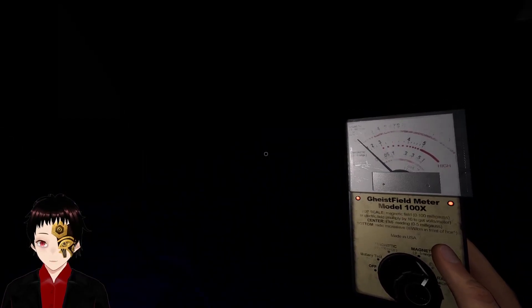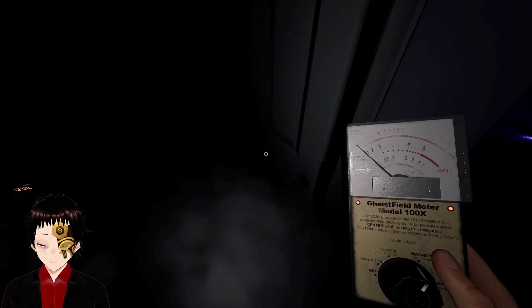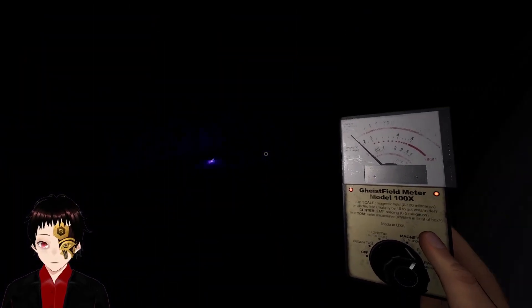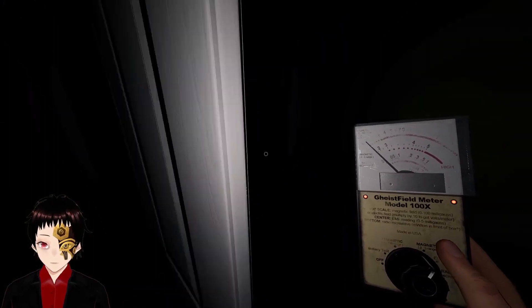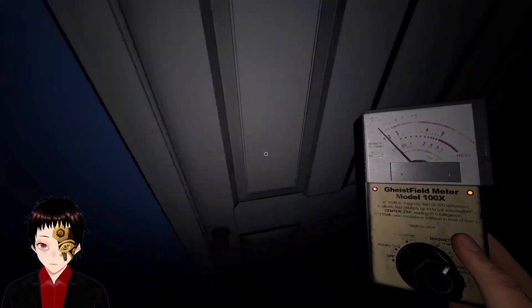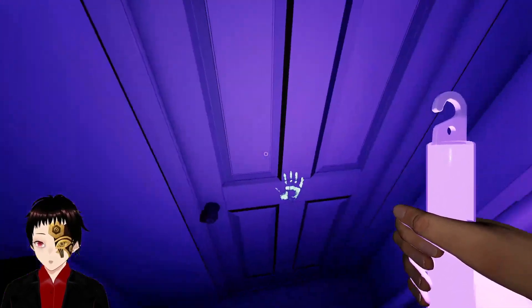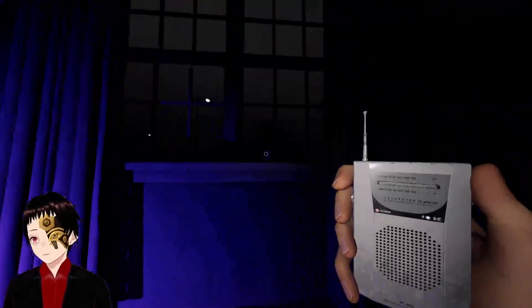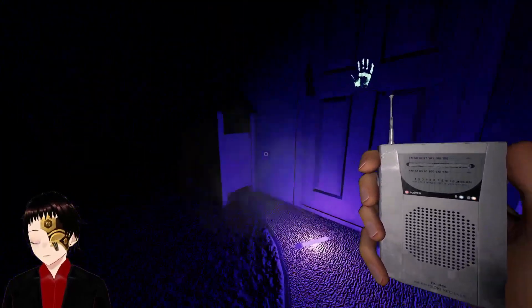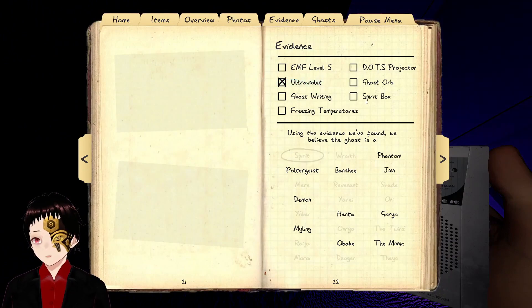Where was that? Probably in one of these rooms. This one. We got fingies — these nice glow-in-the-dark fingerprints. Where are you? Are you here? UV spirit box. I'm still currently doing my no-evidence challenge, where I'm trying to get all the ghosts with no evidence.